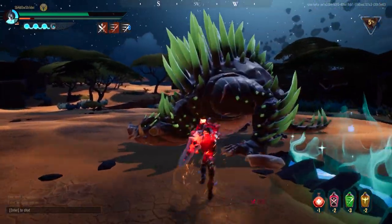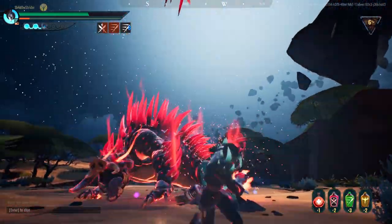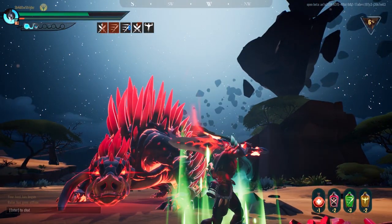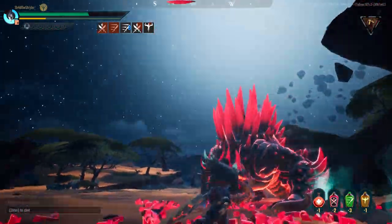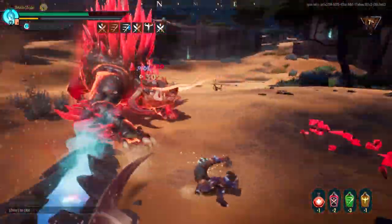Stay close to him and deal damage, especially during his enrage. This will cause him to use more melee abilities rather than quill abilities. Forcing him not to use his quill barrage especially during his enrage is a life saver and can mean the difference between killing him and dying. If you are lucky enough, you can pass through his enrage with only one quill barrage.